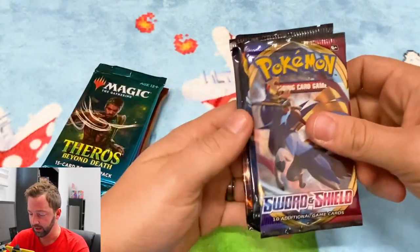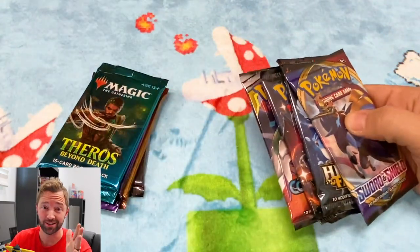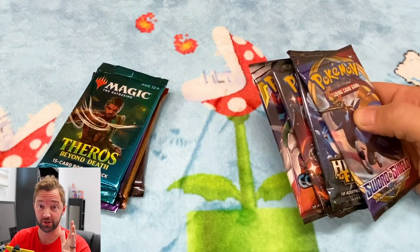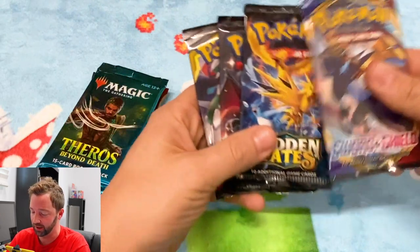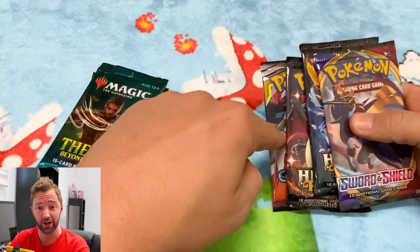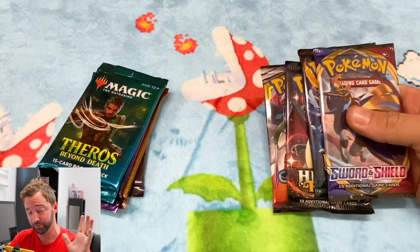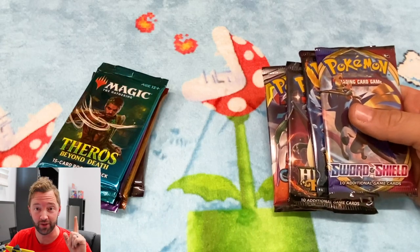Let's just take a look at the packs. We have Sword and Shield, two packs of Hidden Fates, and one Cosmic Eclipse. The reason I did this is because I meant to get a Unified Minds, and then I screwed up. So I have a ton of Hidden Fates. It's gonna be hilarious if I somehow pull the shiny Charizard GX out of this video instead of an actual Hidden Fates video — this video will have a super different title if that happens.